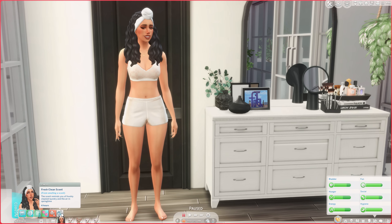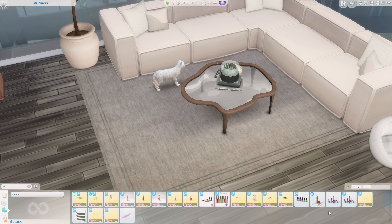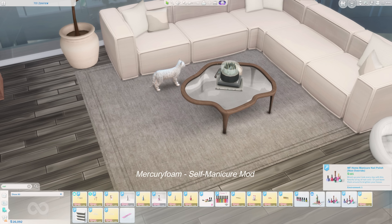She also has this custom moodlet: 'The scent reminds you of freshly cleaned laundry in the air of springtime.' Love that. This next mod is another object we have in the game but with added functionality. If you go into Buy mode and search for 'nail,' you'll see the Always Polish nail polish, and then this mod gives you an extra one called the Home Manicure Set.